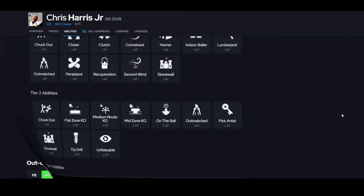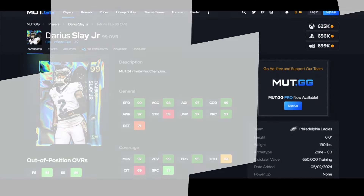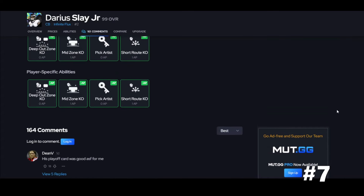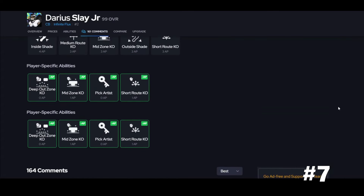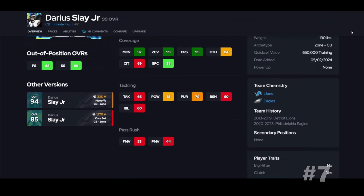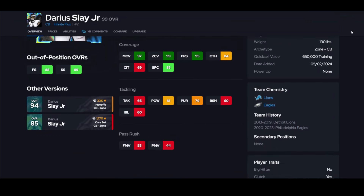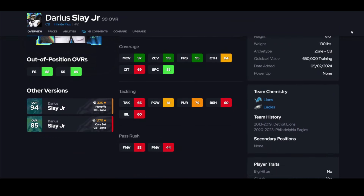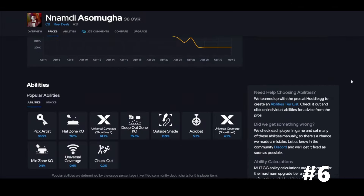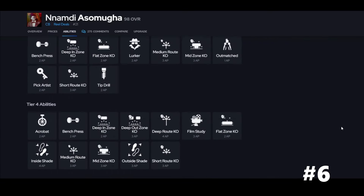Slay Jr is next — he just came out today, 99 speed. He is missing the X-factor, but he does get deep out zone KO and pick artist, so he gets pretty average stuff, but at least he gets a deep zone KO. He's not great against the run and doesn't tackle that well, but he plays good zone — he's going to be fine, there's just better options.